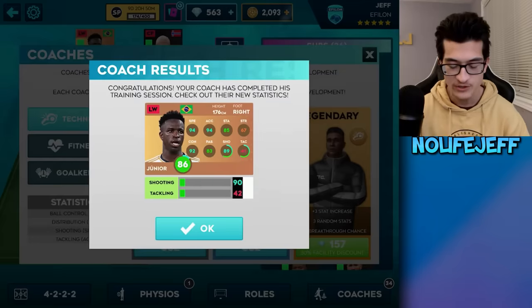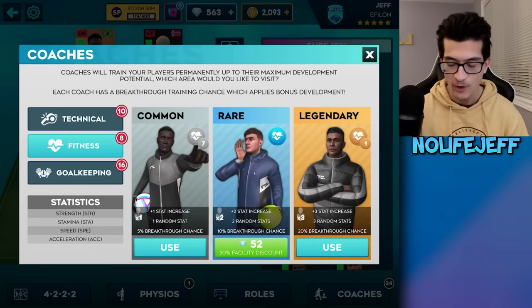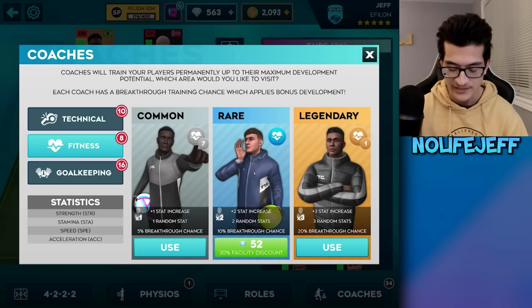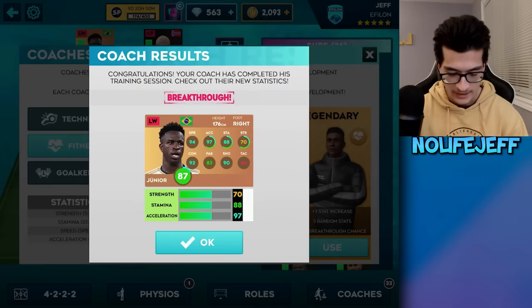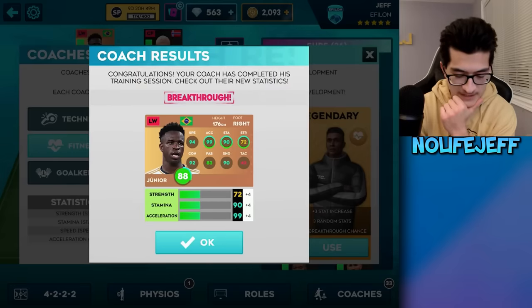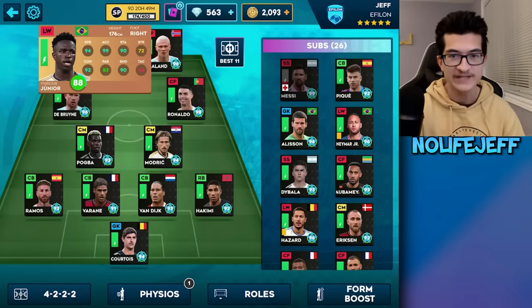Let's use the other rare coach — we're on tackling again. This could be bad. Finally, our legendary coach — let's use fitness and hopefully get speed, stamina, and acceleration, and avoid strength. We did get a breakthrough, which is great, but I'm believing less and less what I said earlier. Nevertheless, he is up to 88 overall — let's get into game number two.